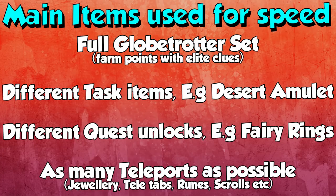Before we start, these 3-4 minute hards are with the full Globetrotter set. If you don't have the full Globetrotter set, it's definitely going to take you way longer than 3-4 minutes. Just the act of having to take stuff out of hidey holes to equip it, then do the emote, adds a hell of a lot of time onto your clues, especially hard clues. You can do hards without it but don't expect to get these speeds. You're going to need different task items — things like the Desert Amulet from the desert tasks and the Ardy Cape from the Ardougne tasks. These things do speed it up quite nicely.